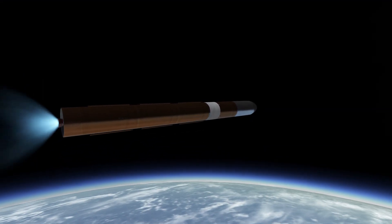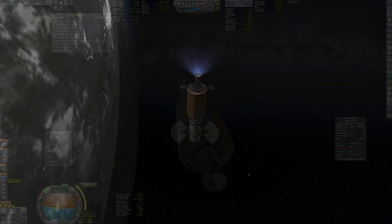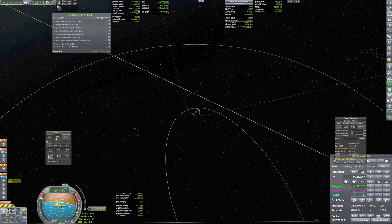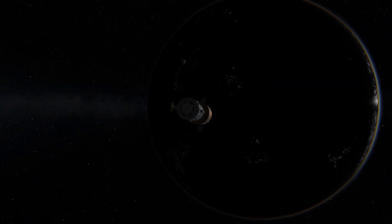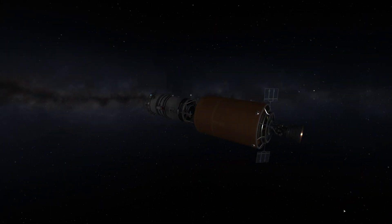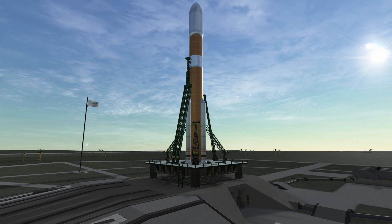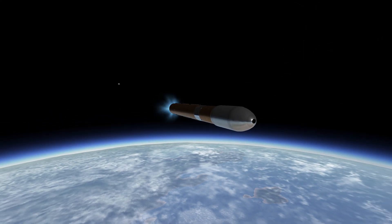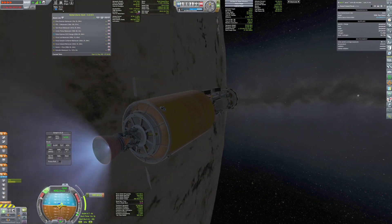Now this launch is quite more interesting. It's the launch of the Duna outpost. This outpost will be my first habitat on Duna, and it will hopefully be the start of a future colony. The last launch of this window is the Duna rover. It will help to move crew from the landing zones to the outpost, and also to move around the whole planet to make science.